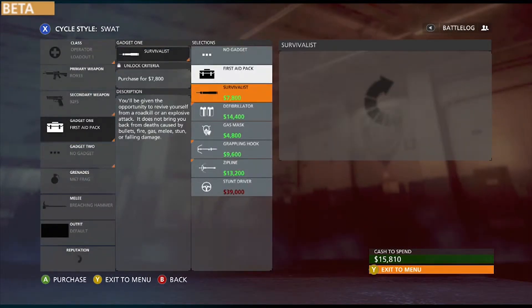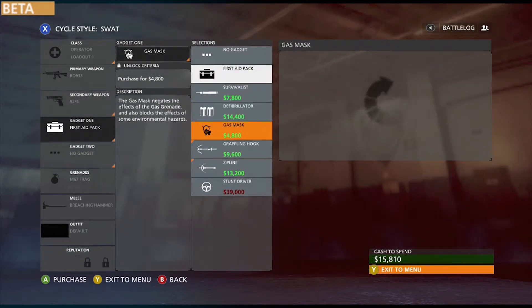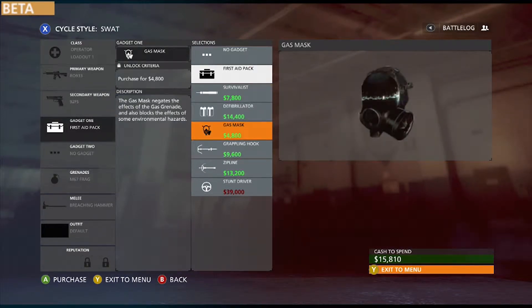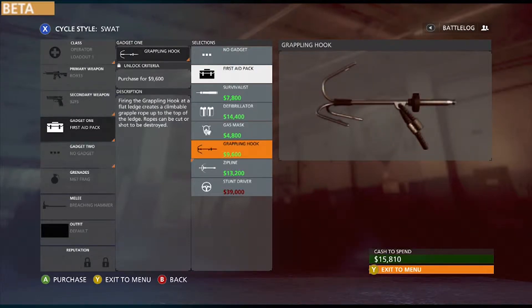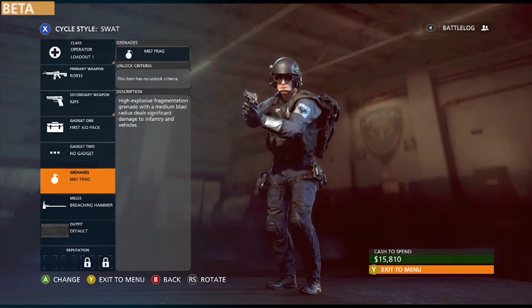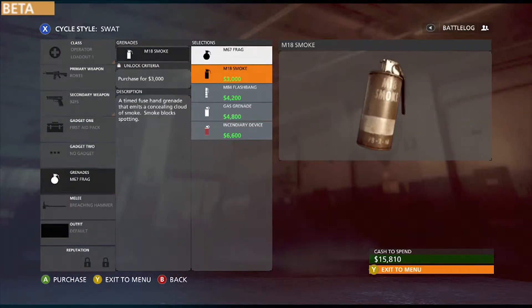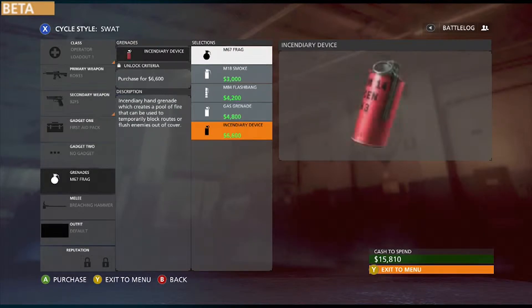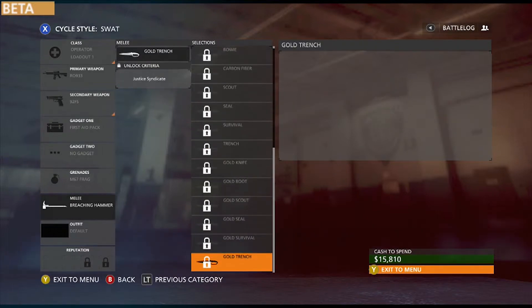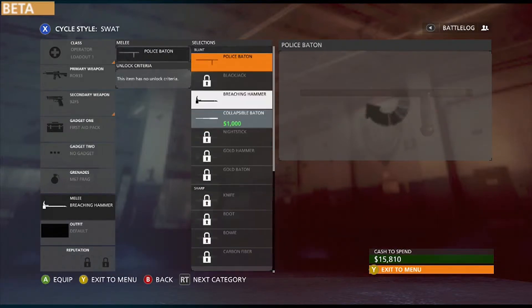For gadgets you can choose from a lot of different options — revive, gas mask for if there's a gas grenade, grappling hook, zipline, and stunt driver. Zipline is really fun. You can also pick a second gadget. Grenades include regular frag grenades, smoke grenade, flashbang, gas grenade, and fire grenade. For melee there's a ton of different options — knives, clubs, and stuff like that.